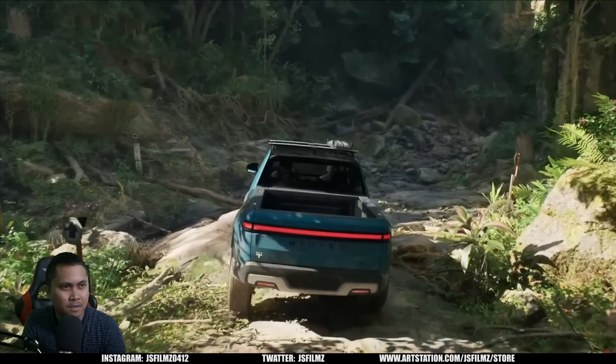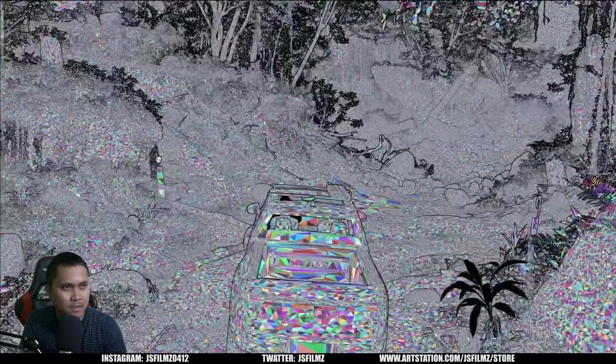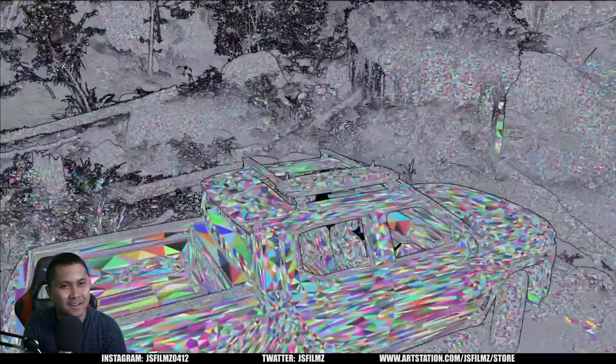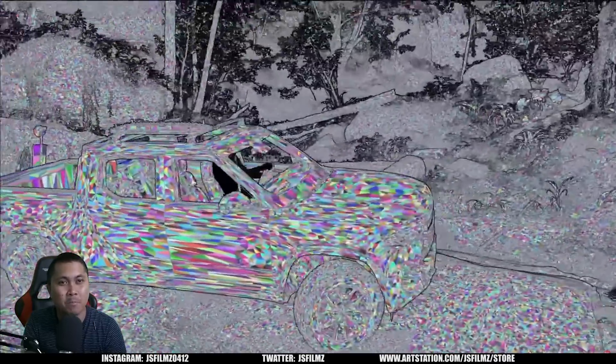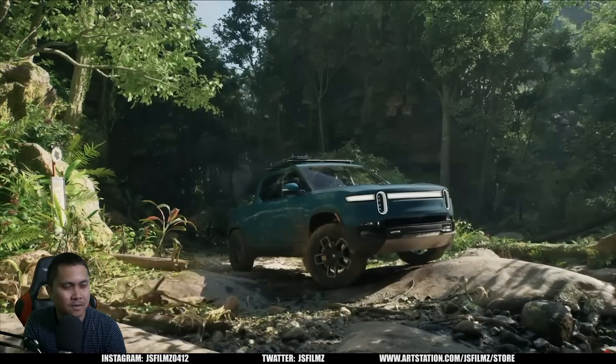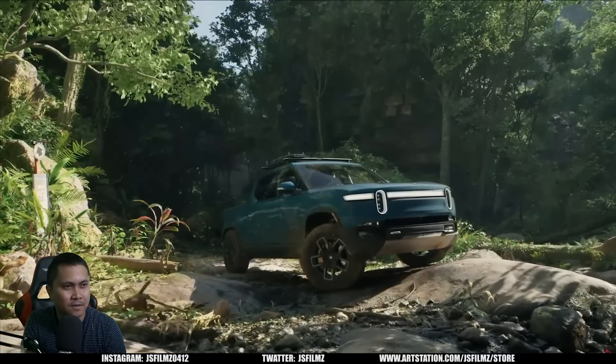Rivian provided us with a highly detailed model of the truck — about 71 million polygons — that we're able to render in real time thanks to Nanite. The Rivian not only looks incredibly realistic because of Lumen and Nanite, but also its materials. And today we're introducing Substrate, our new material framework.